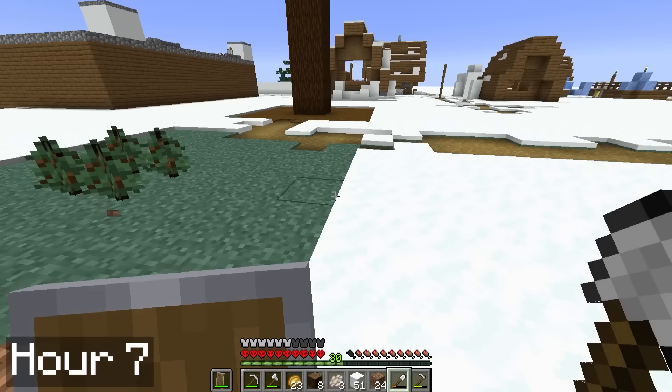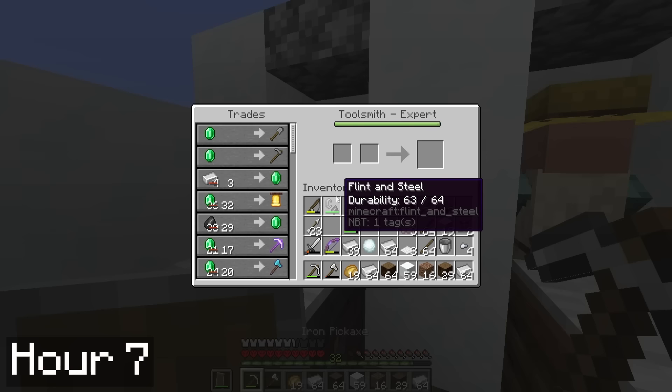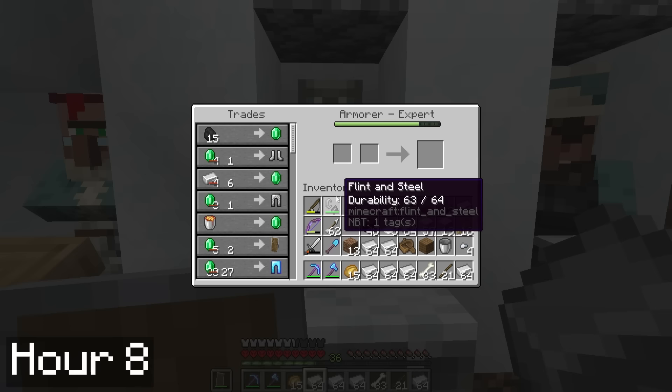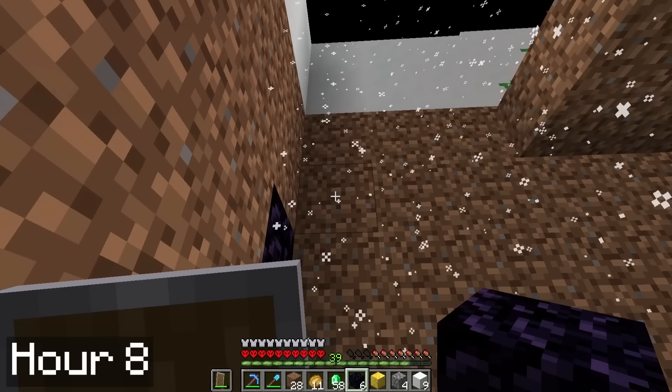I wanted to trade sticks with the fletcher, but my 2x2 spruce trees wouldn't grow for some reason. It was the snow layers preventing them from growing. I spent the whole day trading and did the same the next day, until I was finally able to unlock the diamond tool trades. I bought myself one of each by the end of the hour, and I was feeling pretty good. The next day I was able to unlock diamond armor, so I once again spent the whole day and night trading until I had everything.